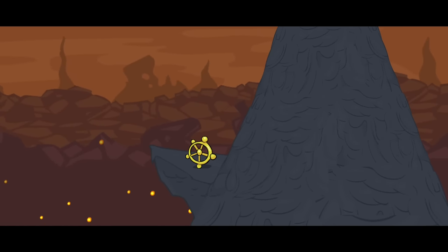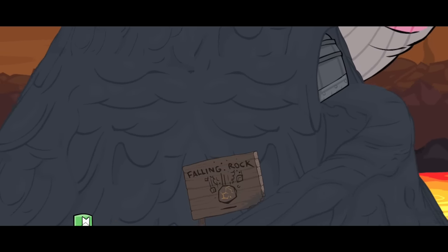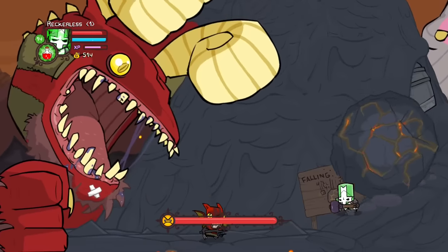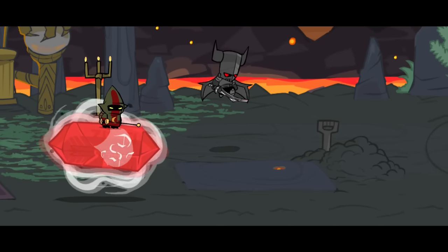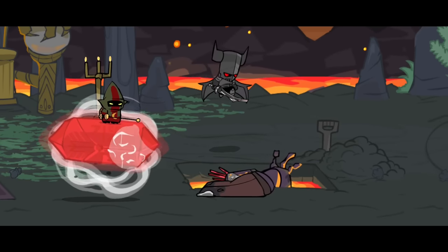Up ahead, the knights spot one of the artifacts needed for the boat. However, this artifact is guarded by a large dragon with a sock puppet. The dragon can breathe fire and throw boulders, but despite that, the knights prevail and retrieve the artifact. Back at the Cyclops' fortress, the evil wizard and Necromancer stop — they notice the Cyclops dead in lava and decide to resurrect him.